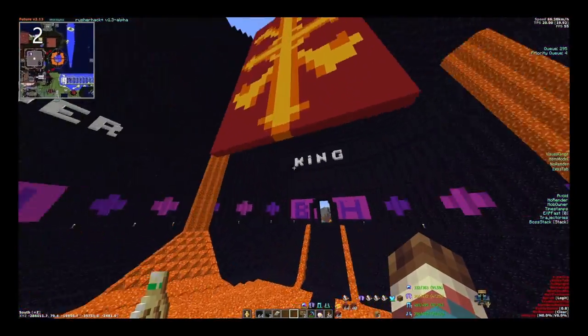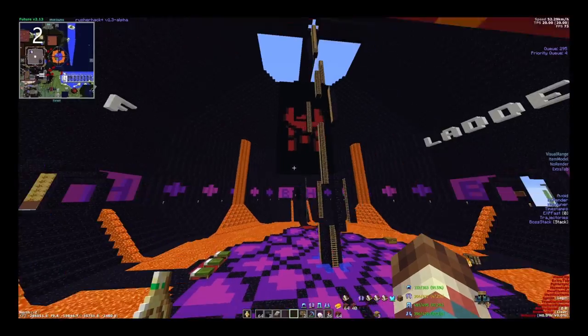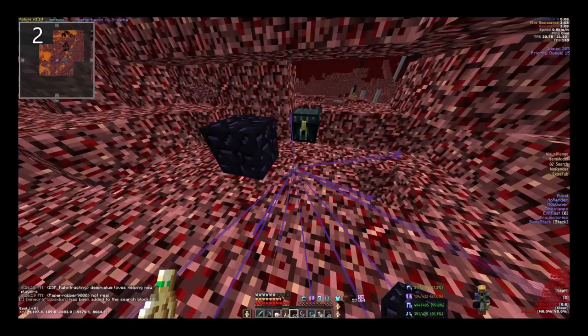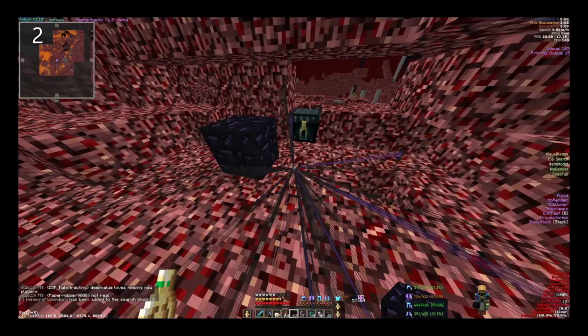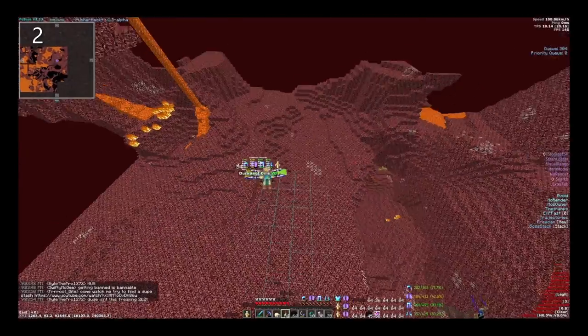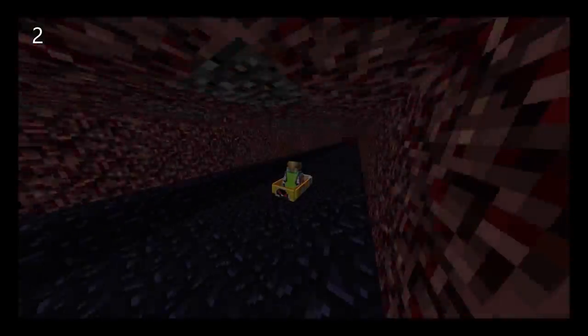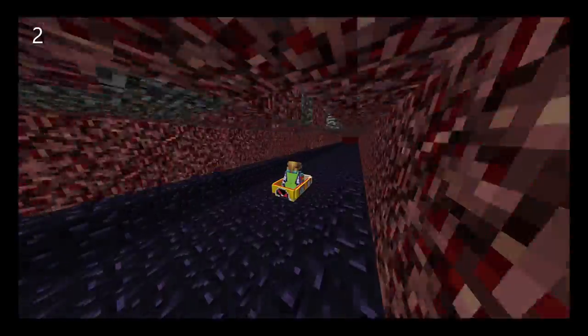So what are the best modules for hunting? We really need to break this down into two categories: movement modules and render hack modules. The best render hacks available for hunting are your ESP, your search, and the new chunks module. As far as movement modules go, entity speed with a horse or a boat is a great way to move around on the ground.